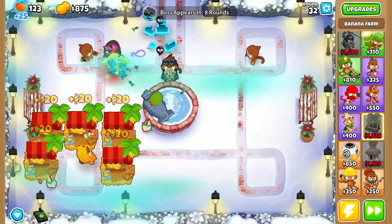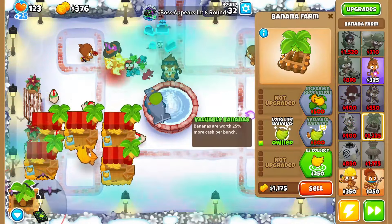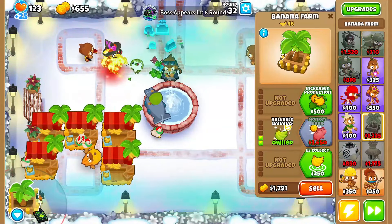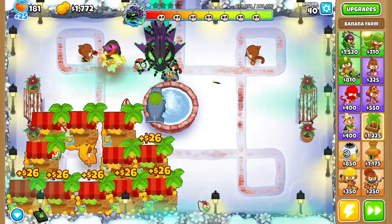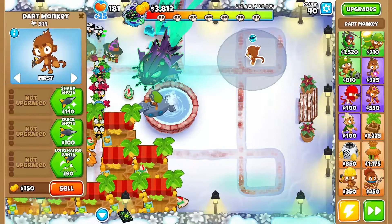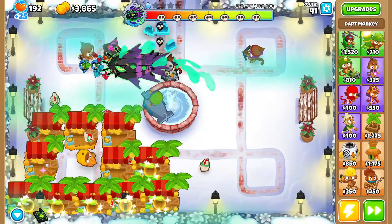I'm gonna go ahead and put down a 1-0-0 sub right there because yellows are always gonna get by us, so the sub with 1-0-0 guarantees better defense. We need five banana farms down, so I'm gonna grab twin guns on the submarine so we don't leak lives.